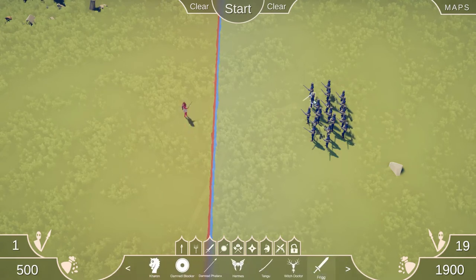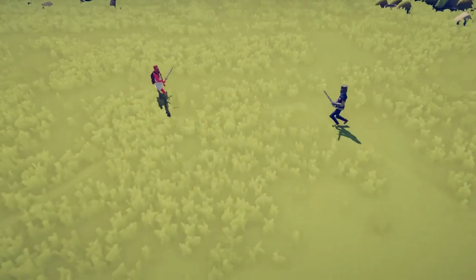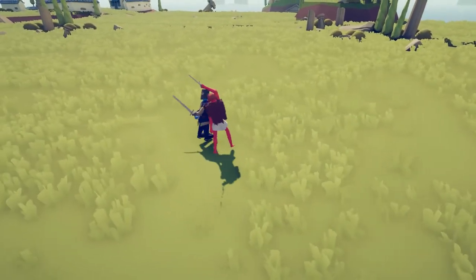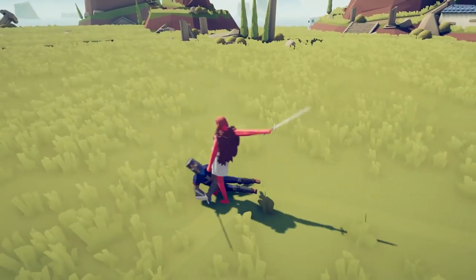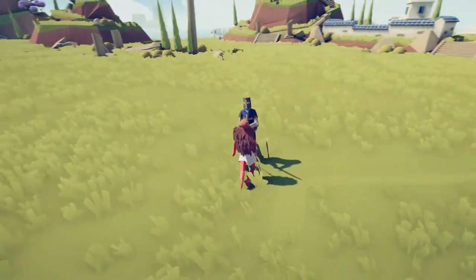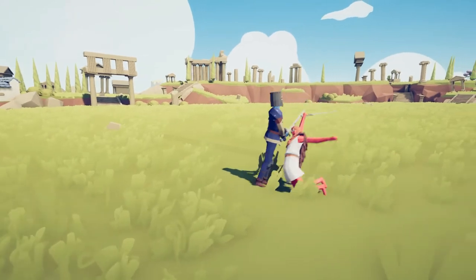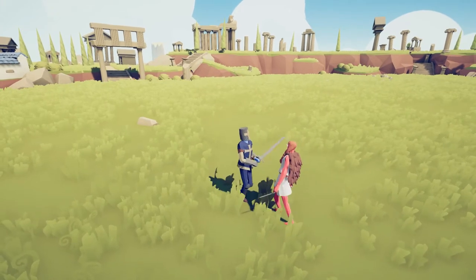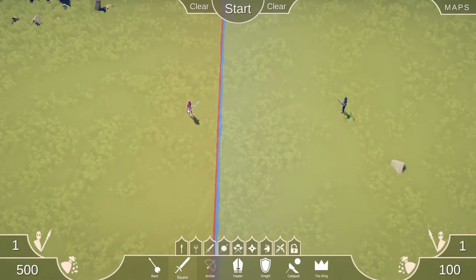Let's check out Frig. Some good sword play right here. She screamed — boom, took out the Squire. She's really good with the sword.